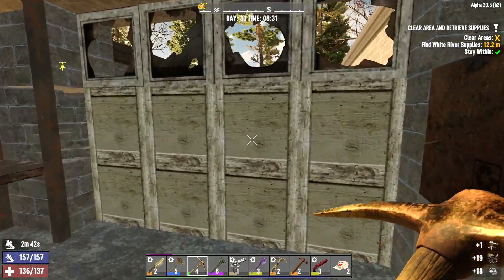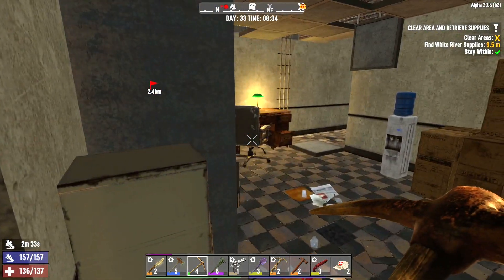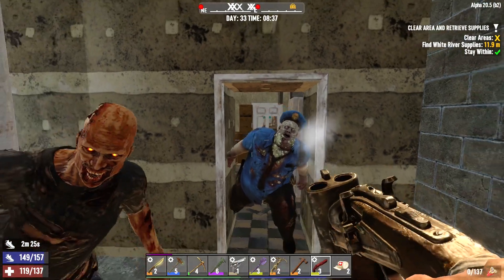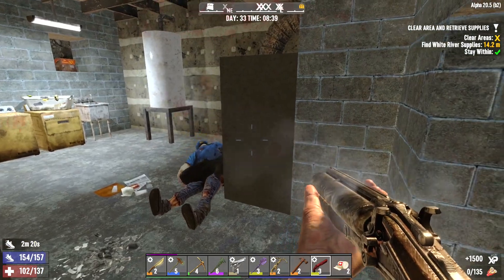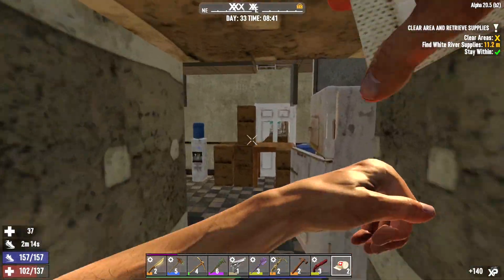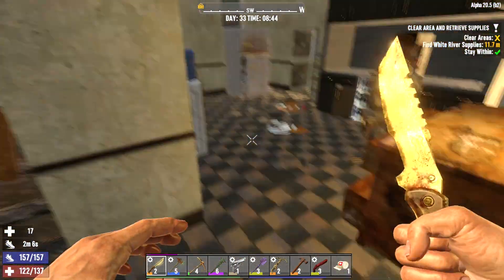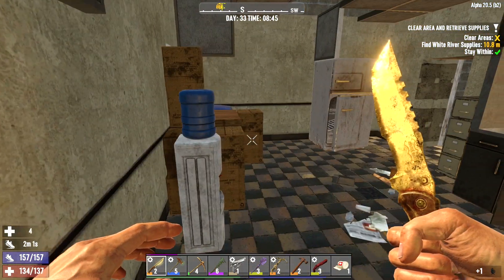This wall is loaded with junk. But I hear a zombie — at least I thought I did. I've got no doors to close behind me. Really? Another feral? A feral and a big boy. Uh-oh. Not good. Too reckless. Stop it, man. You're not a young man anymore. We appear to have survived.